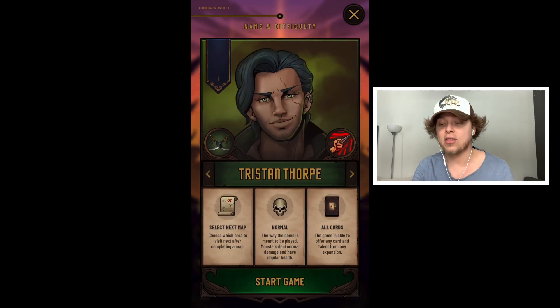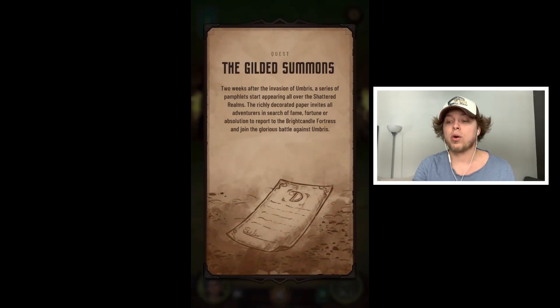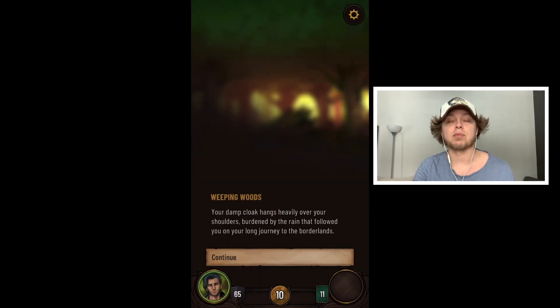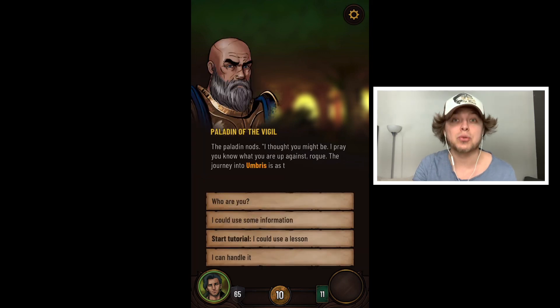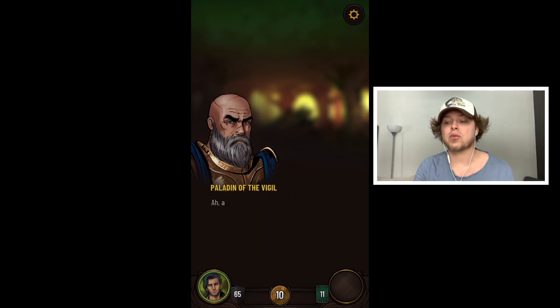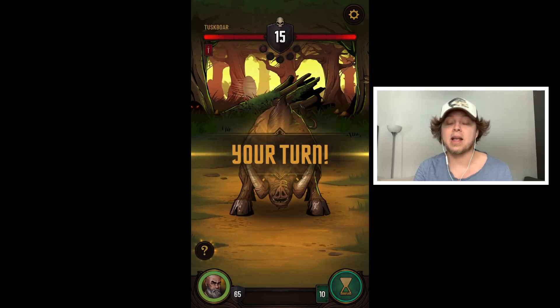Today we're just going to start off with random — not randomized, but if you're curious, Rogue is my favorite. And it looks like we just got Rogue! It's been a long time since I played this game. We're in our first area and we have our first quest. It does have some light story elements and sets the pace, and you can choose things too.